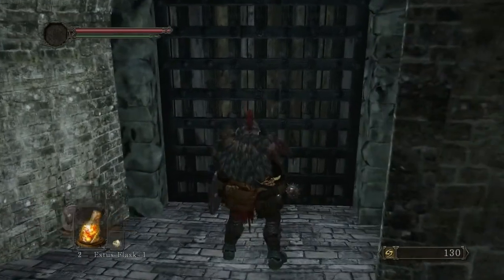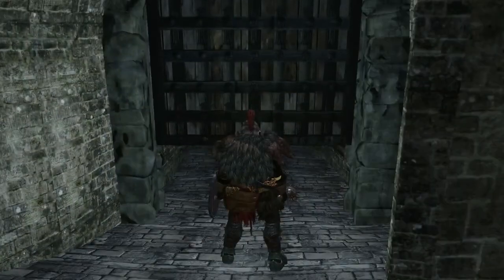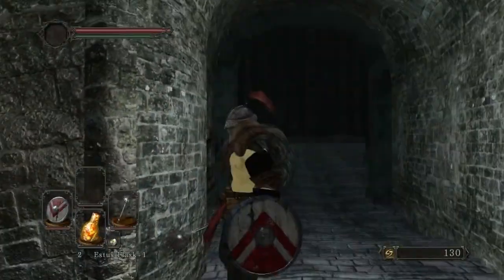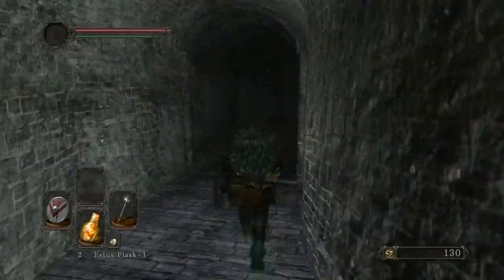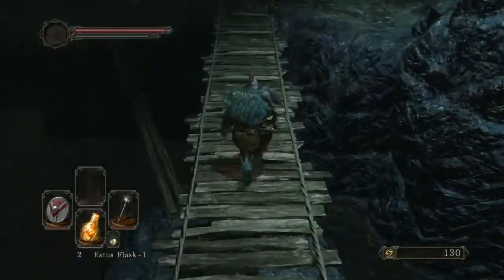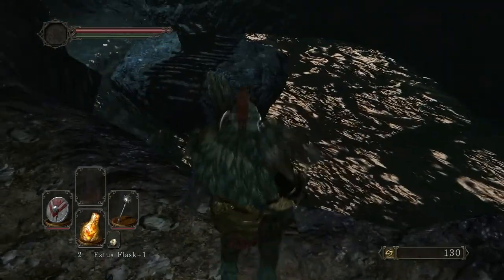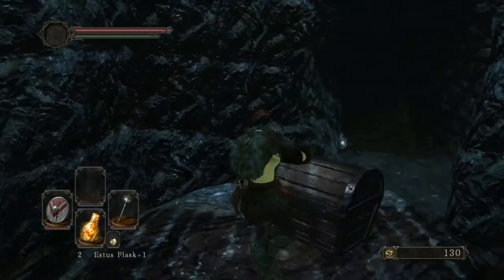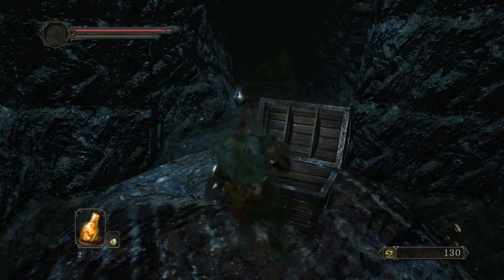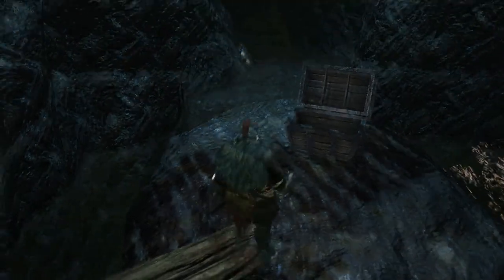We're going to pull that - it is on a timer, this door opens very slowly. I'm just going to keep running into the door here to make sure I don't miss it. Yeah, it closes very quickly, very small time window we can fit through there. Down here we have some more items - we got a human effigy.